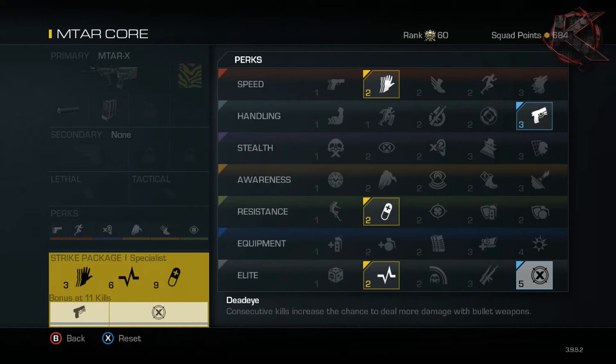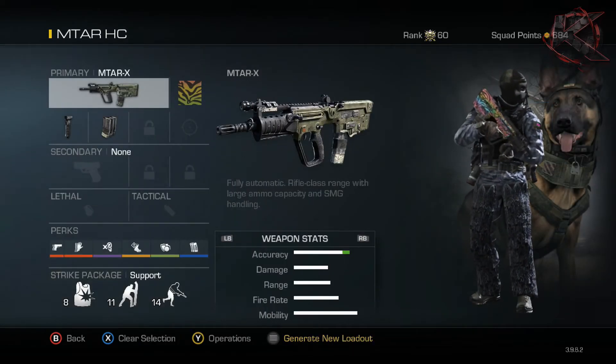Deadeye is awesome because the MTAR is really strong already, and Deadeye just makes it an absolute melt stick - you can pretty much cut through anybody. Definitely try to get your Specialist bonus at 11 kills. Once you get Deadeye you're pretty much guaranteed the chem strike at that point if you play smart. You can pick people off across the map and it doesn't take too many bullets. That's pretty much it for the core setup.